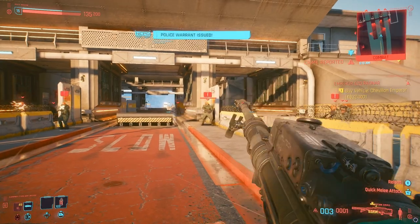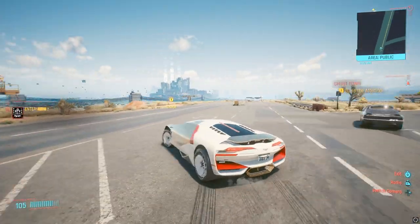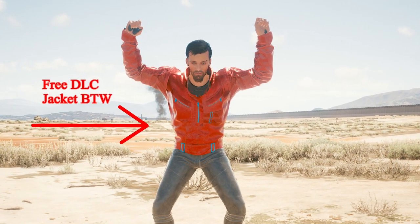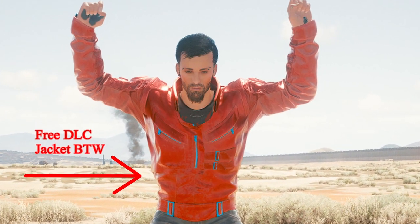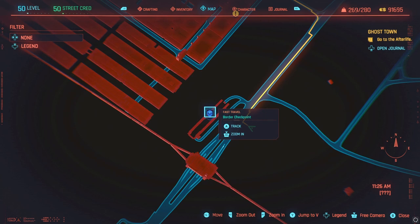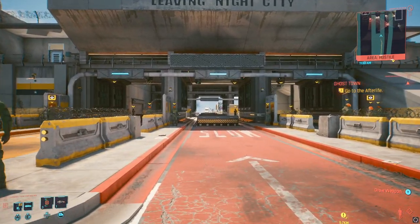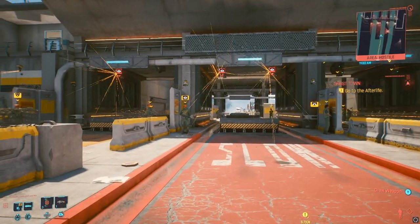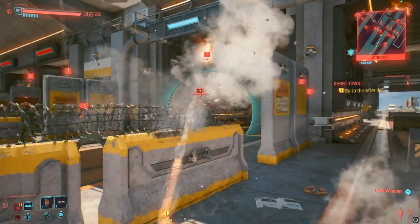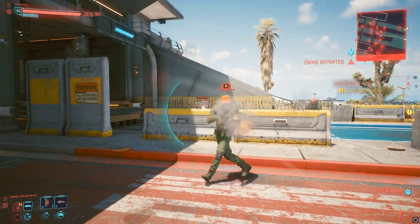The key lies with the NCPD Border Patrol. Not only are these the strongest enemies in the entire game, they're also the most dense and the most easily respawnable. Head on down to the Border Checkpoint Fast Travel. Unlock it if you don't already have it. Now let's walk over to the Border Patrol. As you might already know, they'll be absolutely thrilled to see you — they'll start shooting their guns at you! But joke's on them this time, because we've got a major exploit up our sleeve.